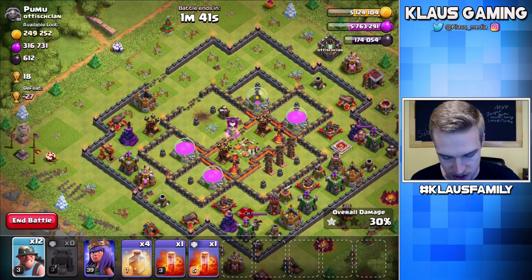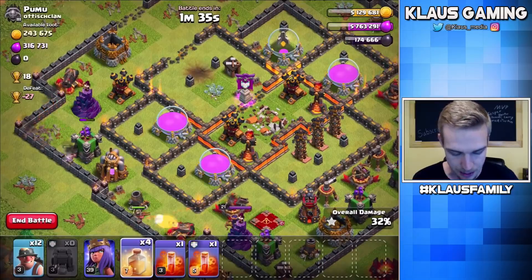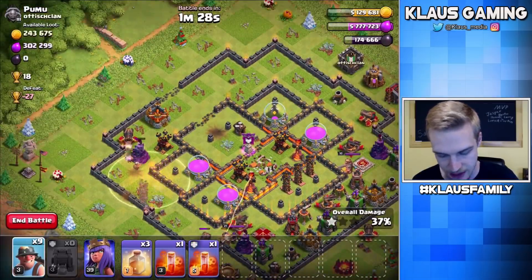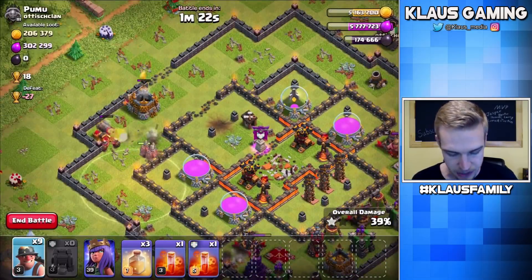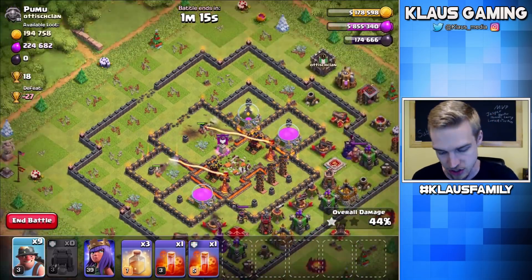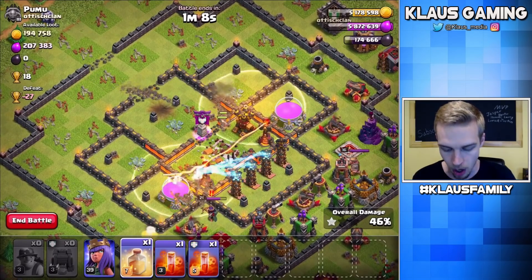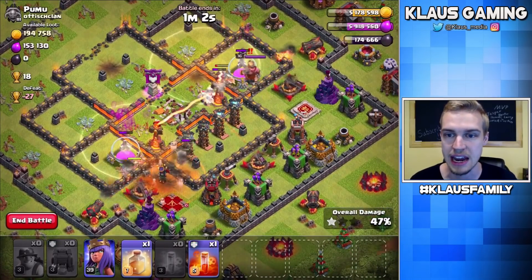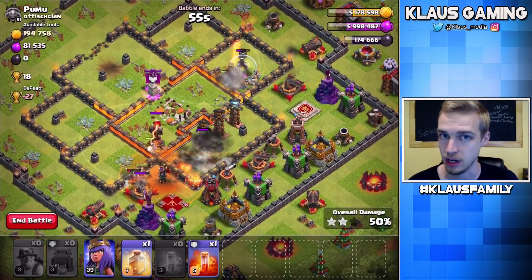Miners, I want you guys to go in that direction. I'm going to funnel out these buildings and then get in there — we're going to get the Elixir out of the storages too. I'm going to use a heal here because of the Wizard Tower and that's pretty much all I'm going to need. Let's start working on that Gold Storage — I want it to go down before I put down any more Miners. And I can't believe we got that Town Hall with only like five miners. We're now getting all of the Elixir, which is great — we need that Elixir to feed our Miner problem.